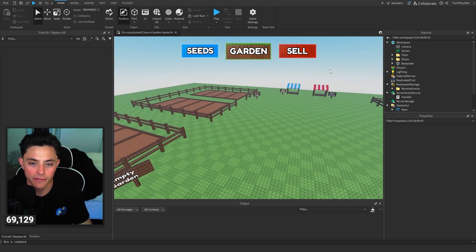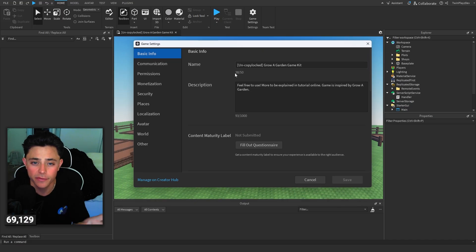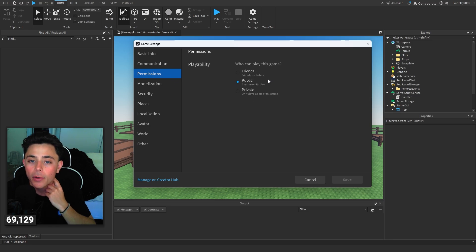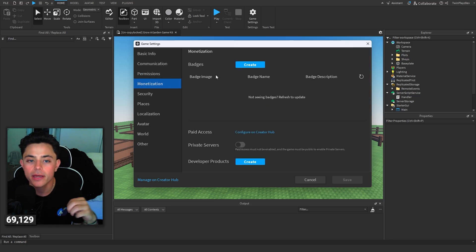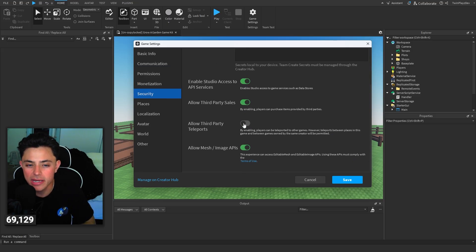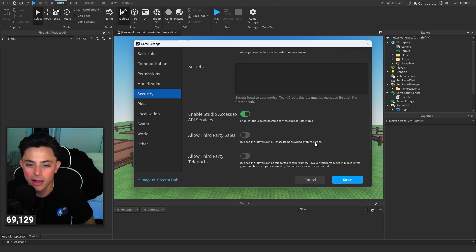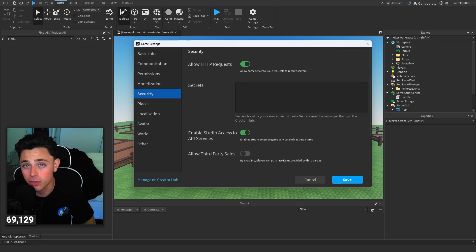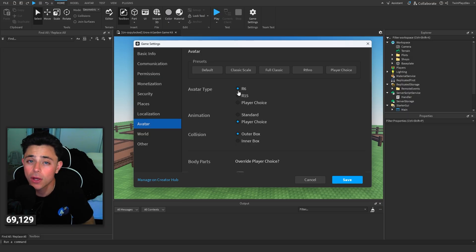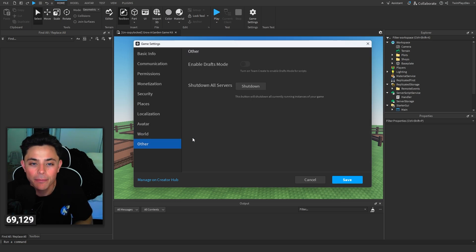It's pretty simple stuff. We're going to go to Game Settings and look at a few things. You can set it for console, phone, or tablet - up to you. Under permissions, set it to public when you're ready. We'll worry about badges and game passes later. You can turn on private servers and free dev products. Security-wise, I would turn all of these on - you don't need third-party teleports but make sure both data store options are on. Set avatar to R6 - I'm pretty positive they do R6 in Grow a Garden.